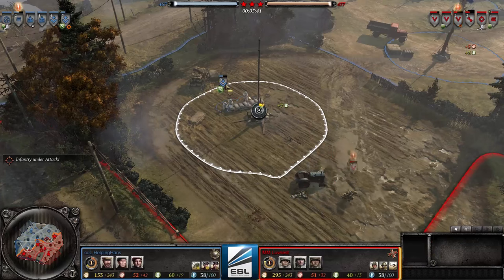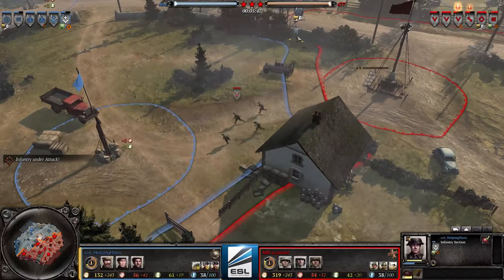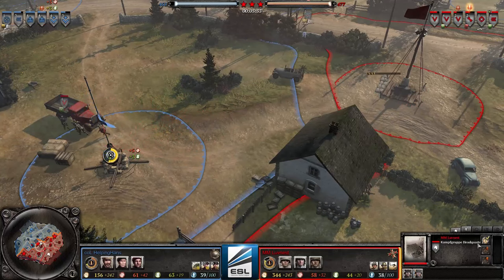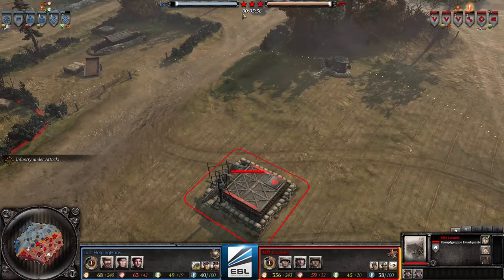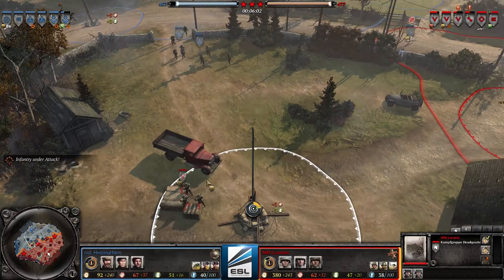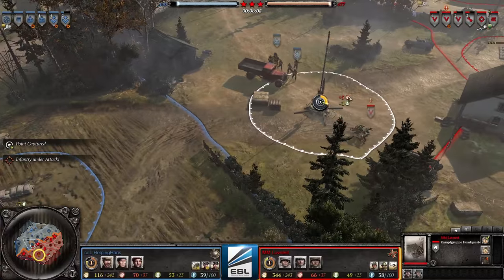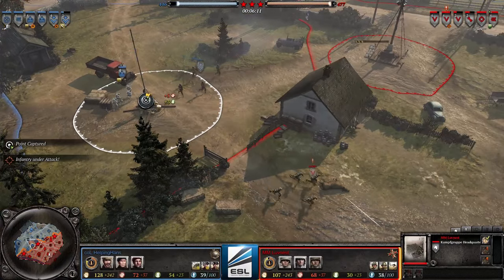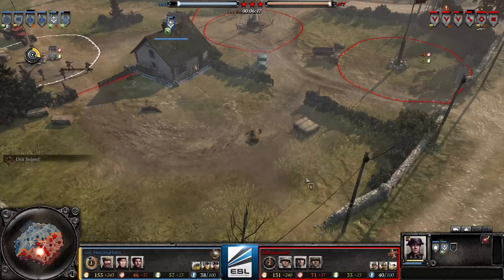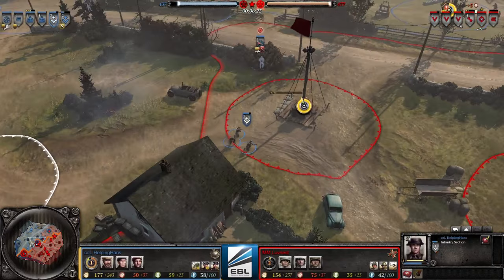We have a battle on the other side — Lovenest trying to put pressure on Hans's fuel. Hans is successfully repelling the attack. Grenadiers are capturing a point. No tier 2 yet, but he could go for it soon. These guys are retreating after finishing with the minefield. Grenadiers should retreat too — and yes, they immediately pull back. Here comes the big British push: a line of two Royal Engineers and two infantry sections, a pretty standard Brits build.